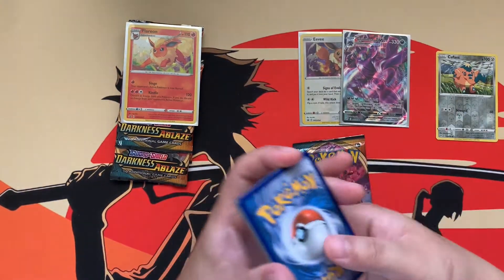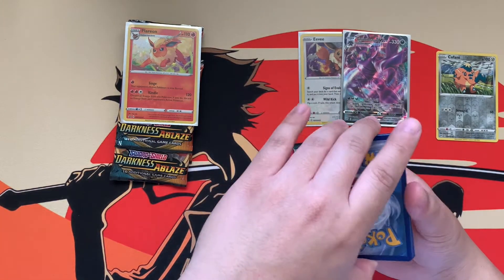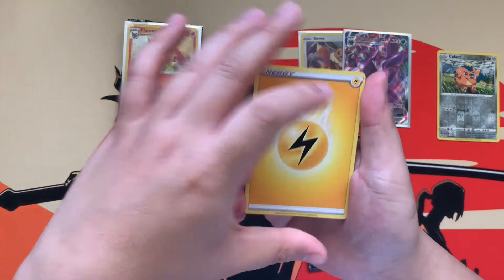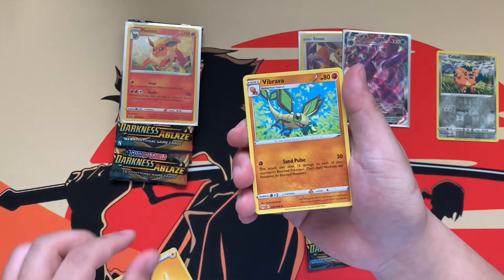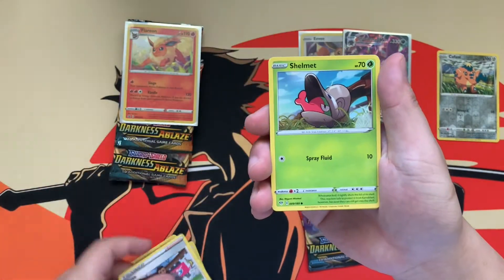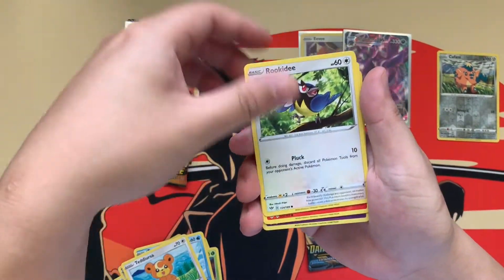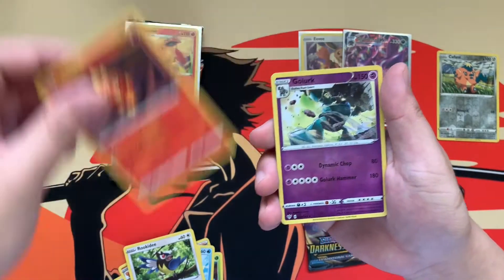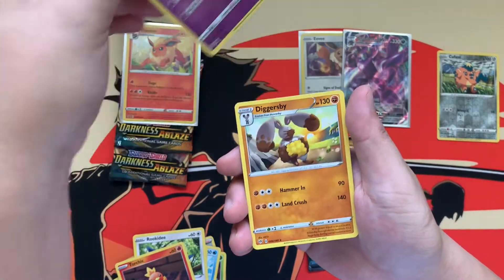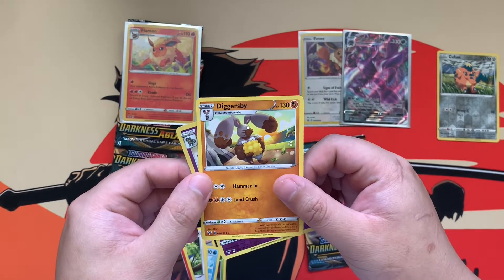Code card for you guys. One, two, three, four — and I'm gonna guess Steel energy, Lightning energy. Vibrava, Corvisquire, Rose, Shelmet, Panpour, Teddiursa, Rookidee, Torchic, reverse Golurk, and our rare Diggersby. I think this is my first one so I need it — so cool.